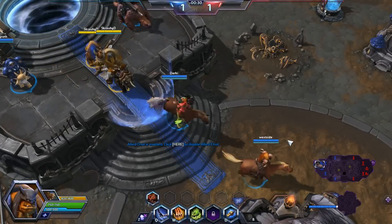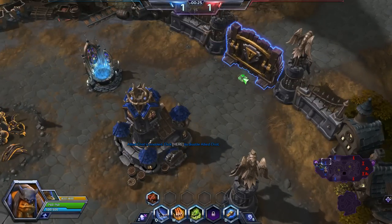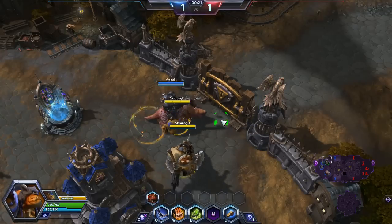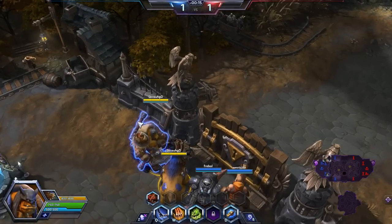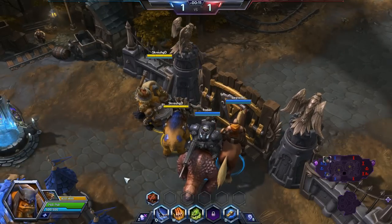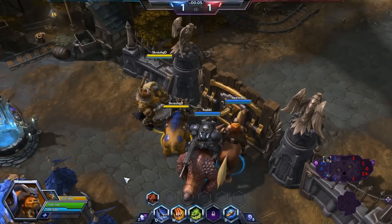Hello everybody and welcome to the Nexus. This is the Haunted Mines map and on this map I am playing Rexxar, Beastmaster and Champion of the Horde. I hope that you enjoy this video as I detail the talents that I shall be using, and I hope that you find this a useful guide as to how to play Rexxar. Of course there are various other talent combinations that can be used, but this is the one that I prefer.